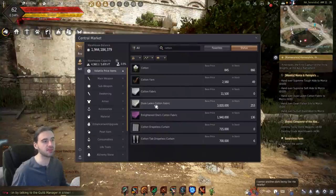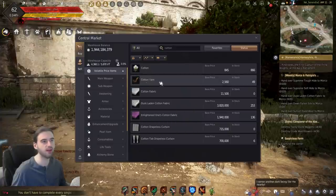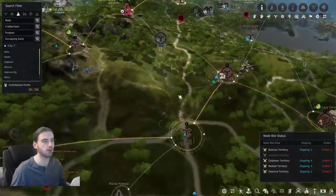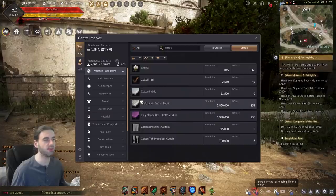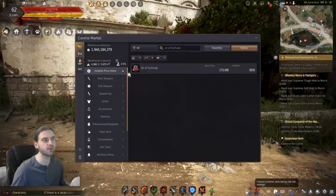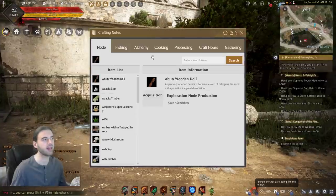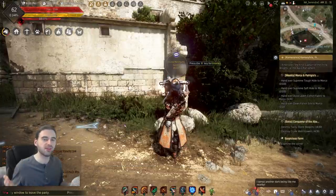Next on the list is the Dusk-Laden Cotton Fabric. If you can buy it, good luck - go ahead and buy it. Otherwise, get the cotton fabric; otherwise, the cotton yarn; otherwise, straight-up cotton. If there's no cotton available on the marketplace, you can harvest it from Otto Farm, located right here relative to Heidel. To craft from cotton fabric up to the Dusk-Laden Cotton Fabric, you're going to need Oils of Fortitude, which are available on the Central Market. If not, open up the crafting notes, look up Oil of Fortitude, and you'll see the recipe. Once again, this is alchemy - you're going to need an alchemy station and a house. Do I sound like a broken record yet?